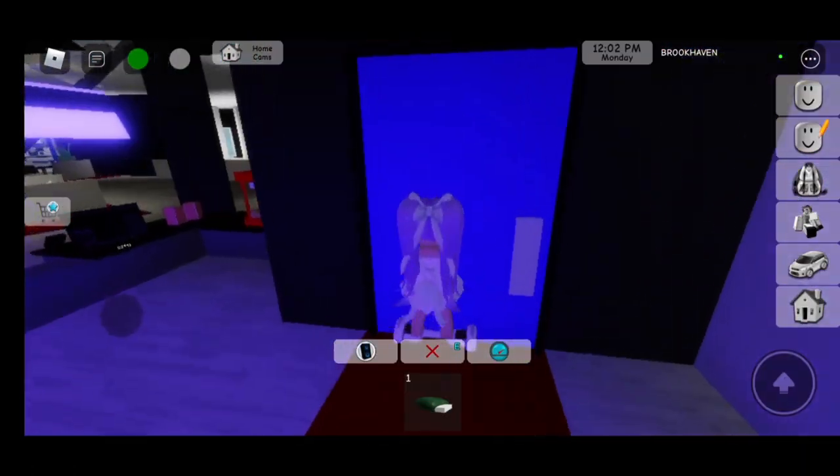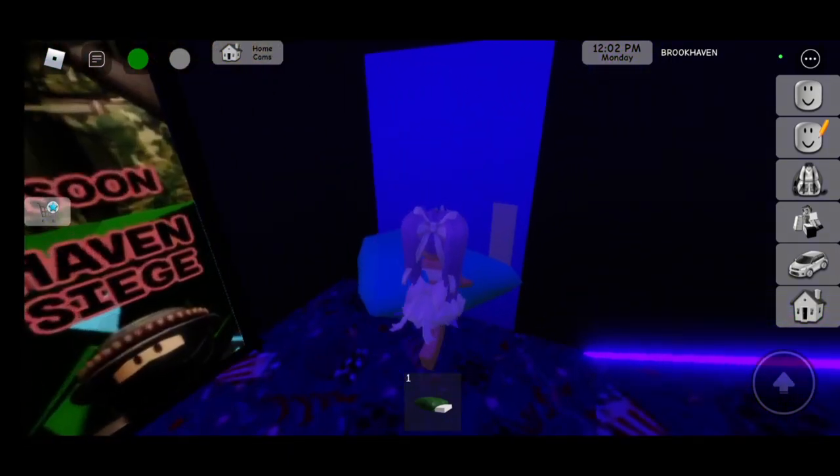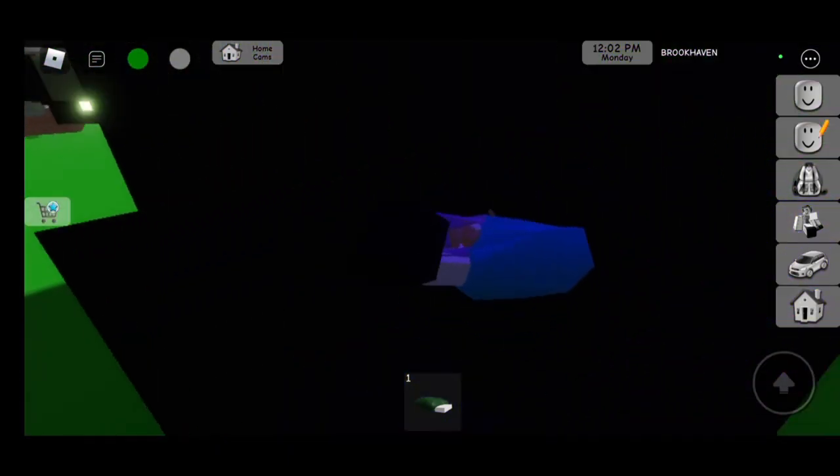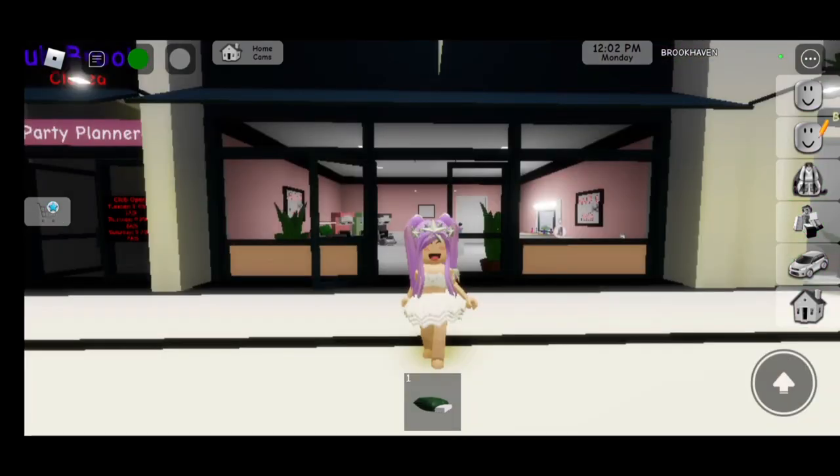The sixth carbon block location is at the movie theaters. Go inside, go right here to the door, put a sleeping bag inside of the door, and you will see there's a carbon block. Click on it.